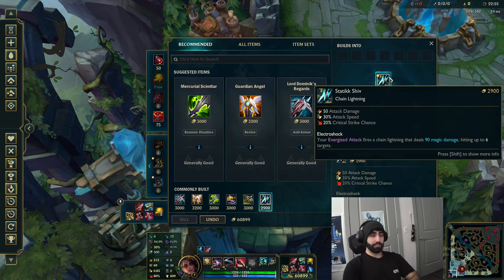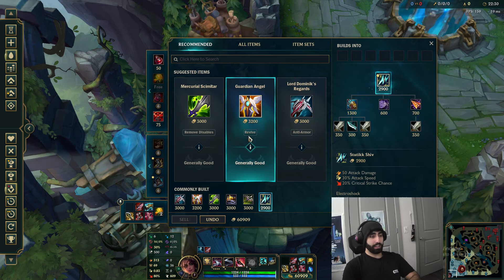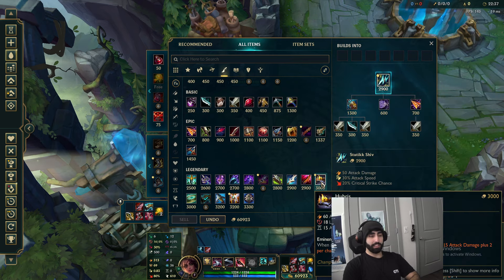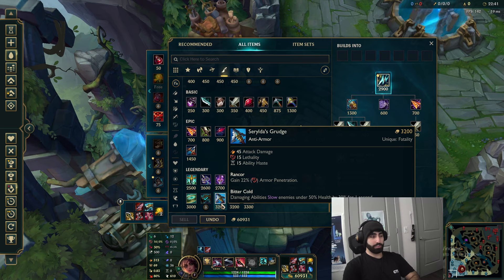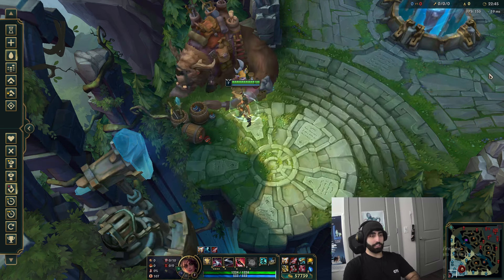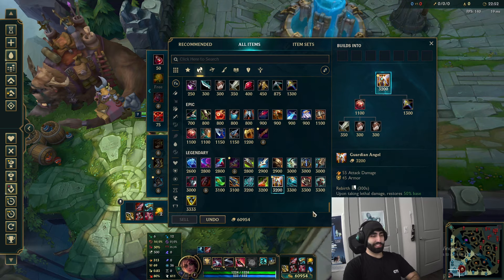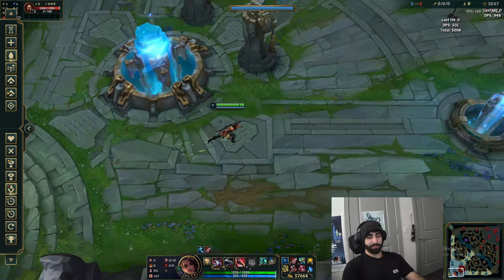Full lethality build doesn't really work anymore - lethality items aren't busted like they used to be, so just go crit. Trust it, it's better. Here's a full example build. Who knows, maybe you want more lifesteal - go crazy, go Ravenous Hydra or something. You have actives too - use them.